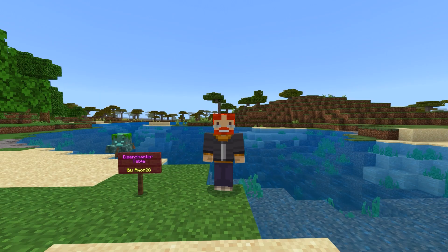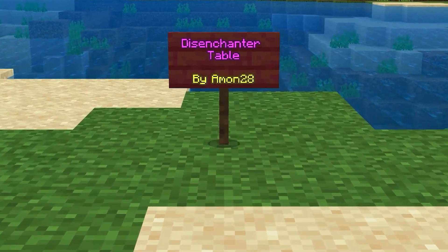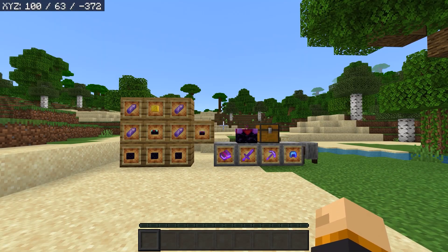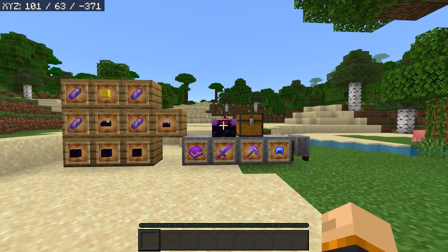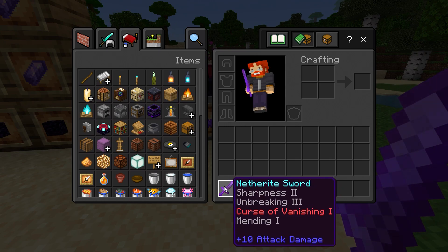Hello my friends, my name is Forge and welcome to another add-on showcase. Today in this Minecraft video we are looking at the Disenchanter table created by Emmet28. This add-on introduces a disenchantment table to the game which lets you remove enchantments from different items and apply them to a book, which is extremely useful for items that might have enchantments you really want.